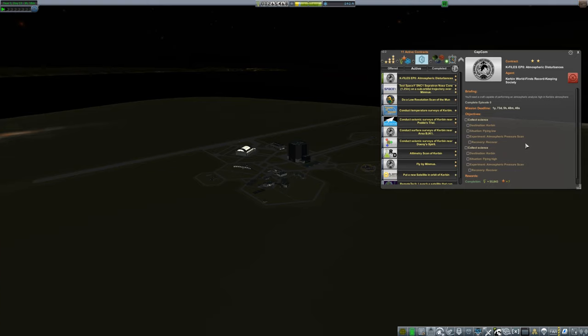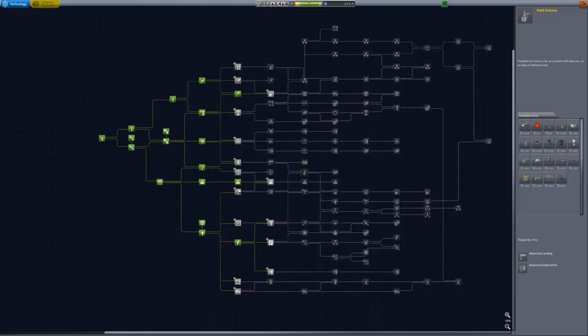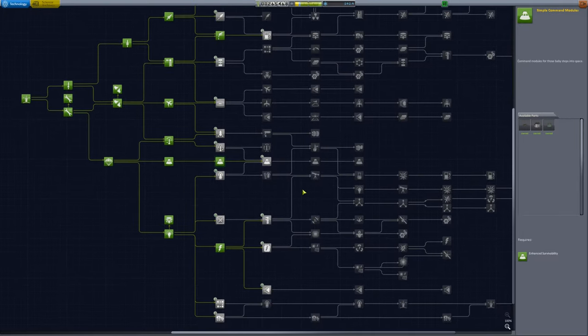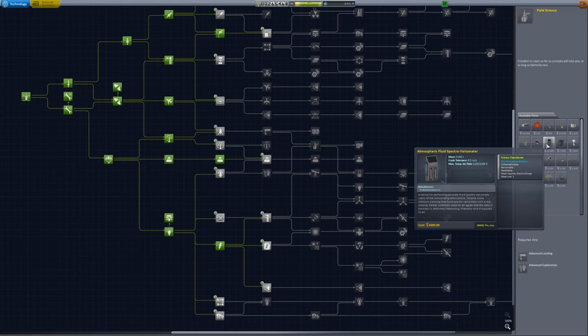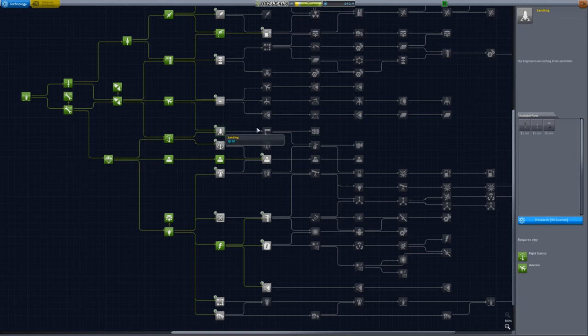I don't have the ability to do atmospheric pressure scans because that experiment requires technology I haven't researched yet. Looking at the tech tree, I need to get to Field Science, which has the atmospheric fluid spectro variometer. Once I get that part I can do the story, but for now I can't get there. What I do have is 142 science.